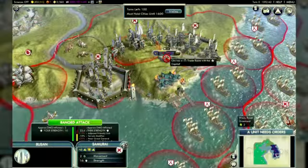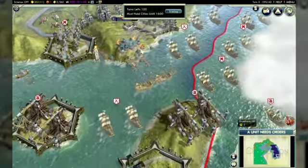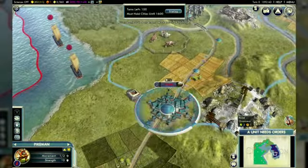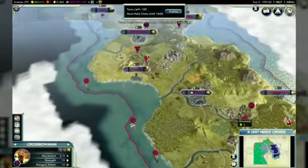The defending Koreans need to have control of all their original cities by 1600, while the Manchu and Japanese are trying to seize Seoul and Beijing. Even if you lose all your cities as the Korean player, you have the ability to fight on as a guerrilla in the countryside as your people rally to save their homeland.